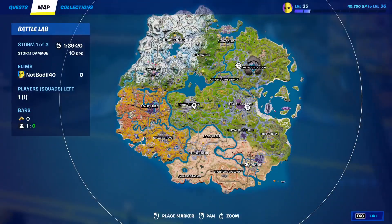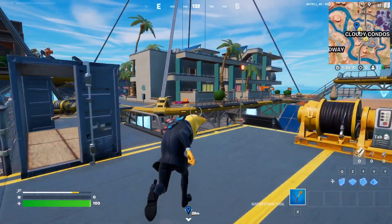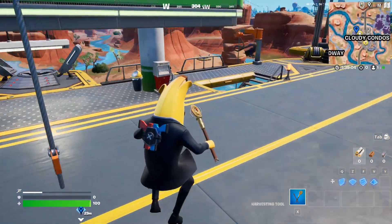We're going to start by going to Cloudy Condos, which is on the bottom right of the map. The exact location you need is right here — this is where you have the D-Launcher. If you don't remember what the D-Launcher is, we had a quest with those in week five and we only need to use one of them.